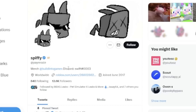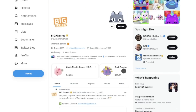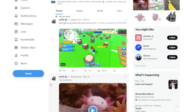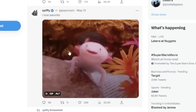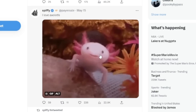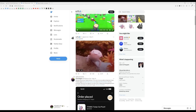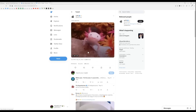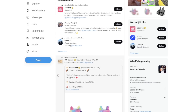There's a developer named Spiffy and you can see he's literally affiliated with Big Games right here. If you scroll down to his most recent tweet, it just says 'I love axolotls' — and I don't know, axolotls are pretty cool, not gonna lie. You might just think this is a normal post of a developer saying that they like axolotls.